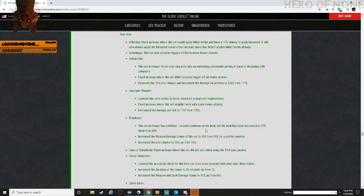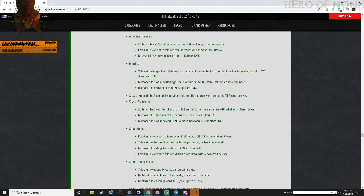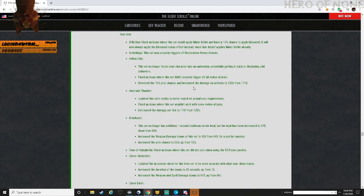Item sets - base game: Affliction - fixed an issue where Mitered File had a 15% chance to apply disease; it will now properly apply the disease status effect instead, since the debuff already applies a minor file.